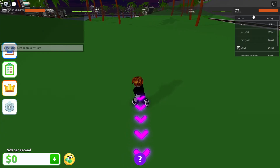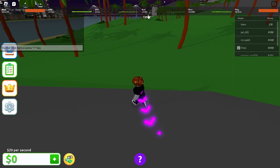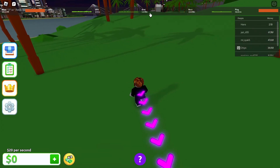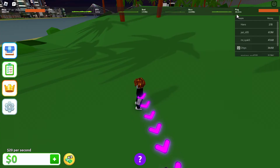Now we can see a bunch of different numbers at the top of the screen. We have CPU, GPU, then our sent and received internet connection stats, so we can see how much information is being sent and received, and finally we have ping over here.